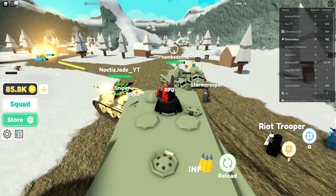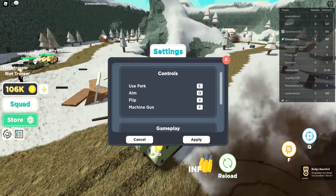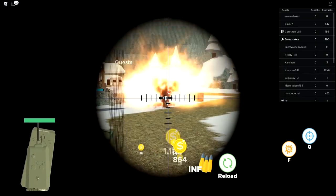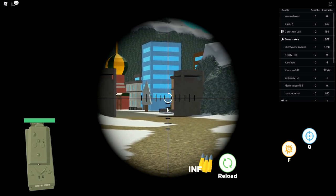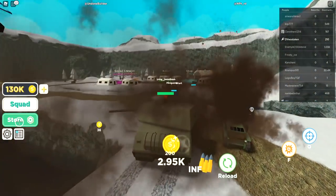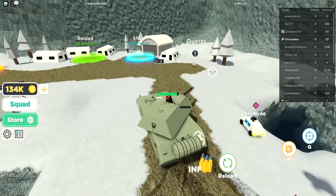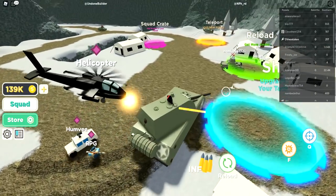Can I go first person? In settings there's 'aim with Q and flip for V.' Look at that — Q for aiming! Perfect shot. There's a tank over there for 5,000. I need Nitro. Let's go talk to the quest guy — 20 soldiers, we'll skip that.